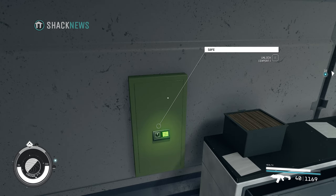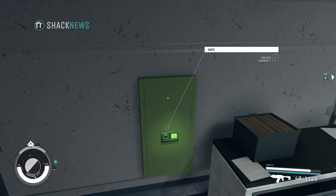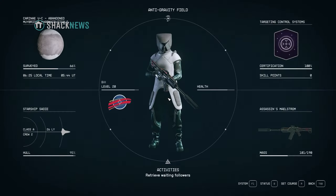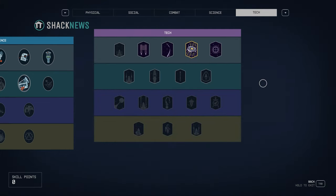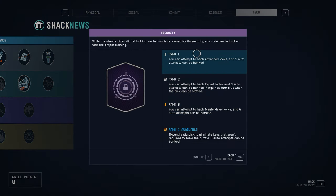As you can see right now, we are looking at a safe, and we know by the description that it is an expert level safe. Before we go any further, if you want to pick locks, there's a specific skill that you're going to want to use, and that's the security skill found under the tech tree. You can pick a novice level lock without having the security skill unlocked at all. Unfortunately, once you get into the game, there's really not a lot of novice level locks — most of them are going to be advanced, expert, or master. So those are the four levels: novice, advanced, expert, master.